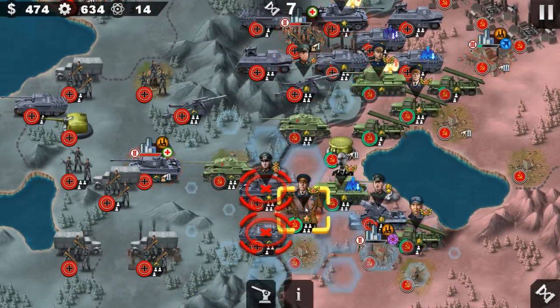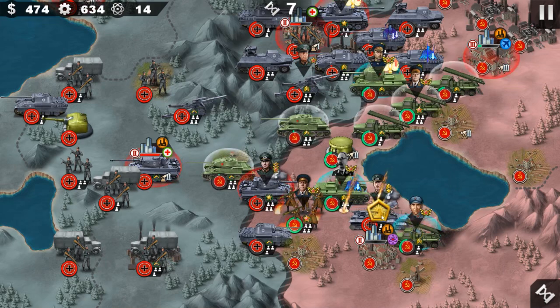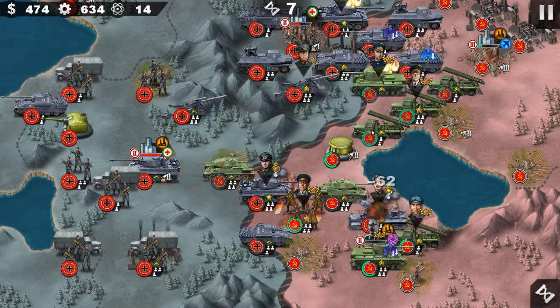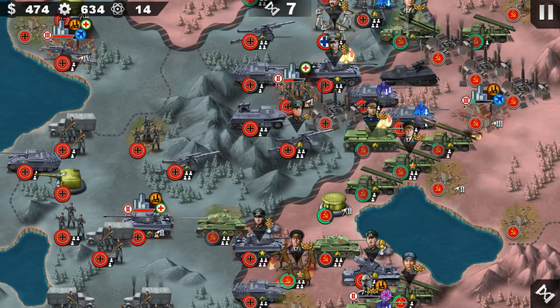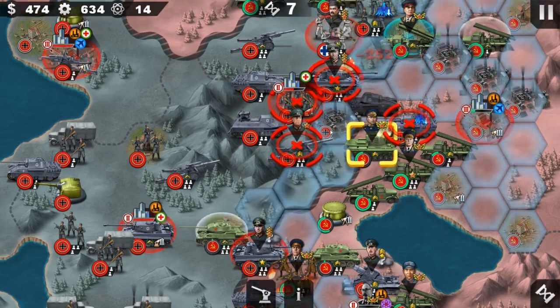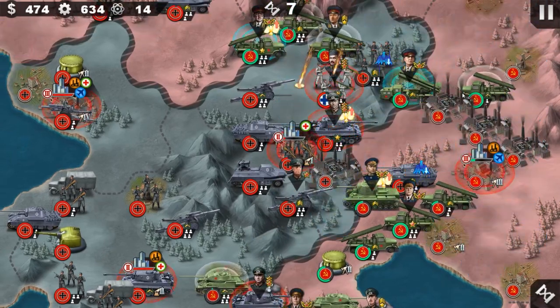Let's see — our mission is to take the Mannerheim Line, and also clear the north. Looks like Mannerheim just got into the central front — that's really unusual, I've never seen him come down here before.